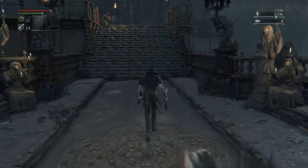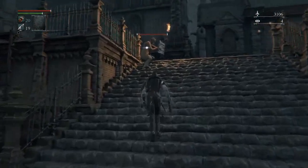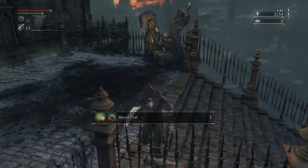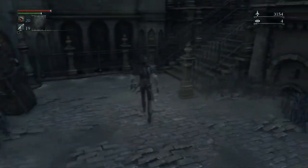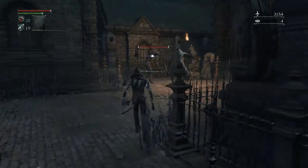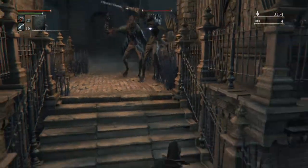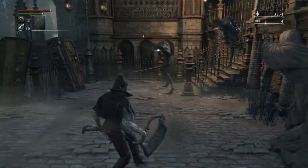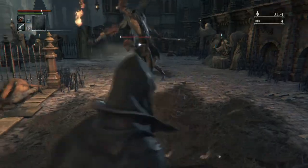One thing I've noticed in this game is that sometimes enemies get more stamina somehow and just rip you to shreds, which is kind of annoying. At certain points you don't have a lot of stamina, but then at certain points they just have a ton. These guys are kind of a pain — I'd like to try and pull them one by one, but the blunderbuss doesn't really allow for that.